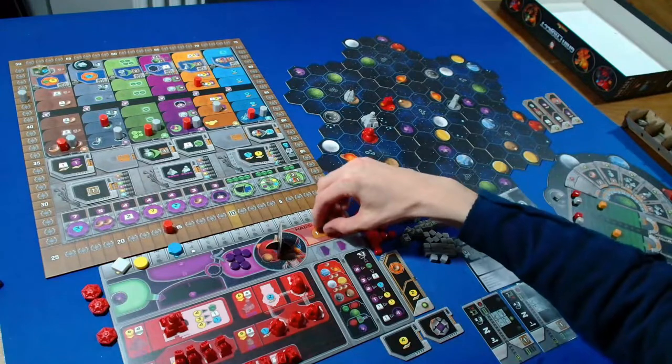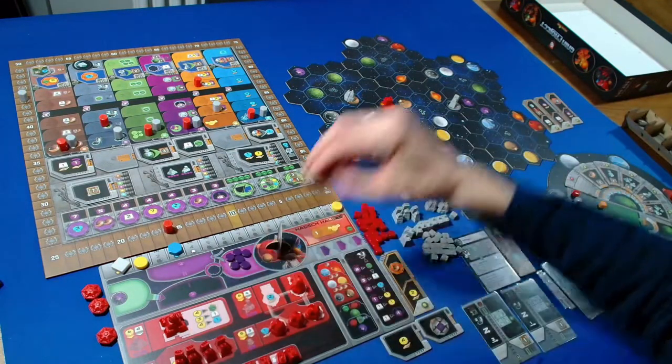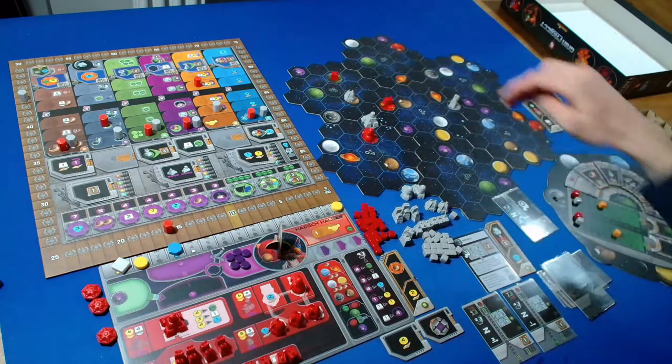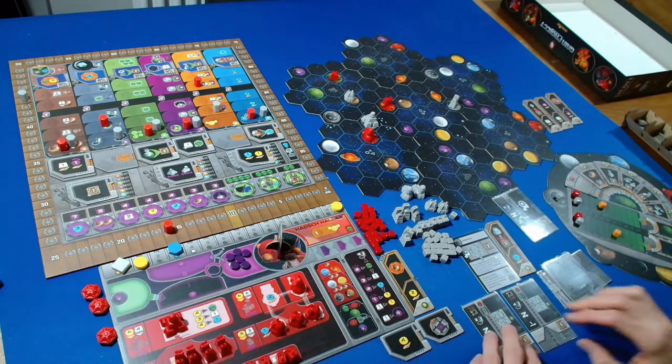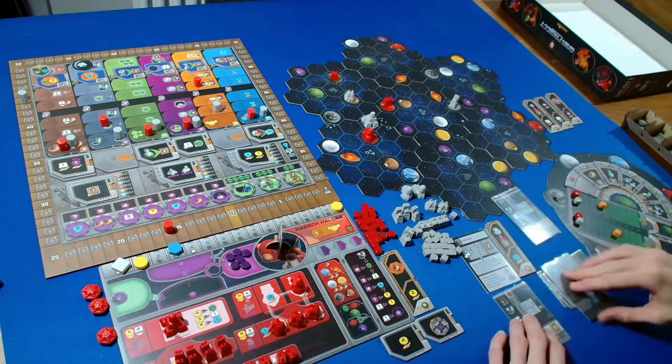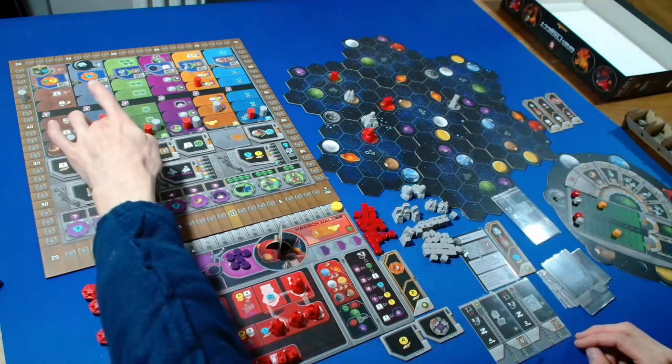I'll spend one ore and two credits, along with two QICs to extend our range and colonize this Gaia planet. That is all for our turn. The Automa then advances in a random research area, two from the left - going up there. They don't get any points.